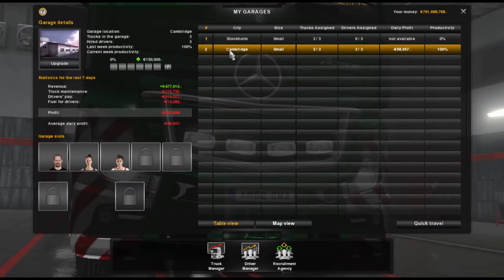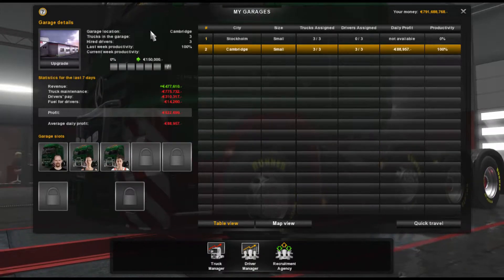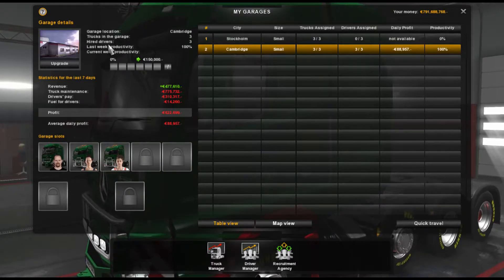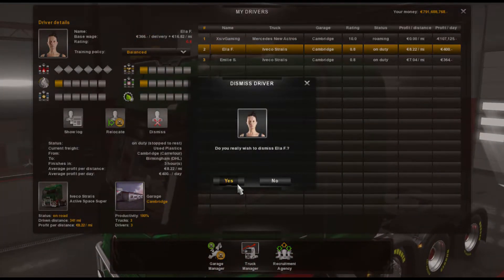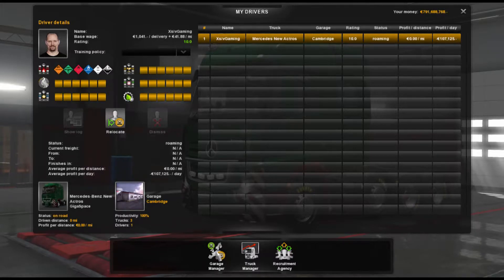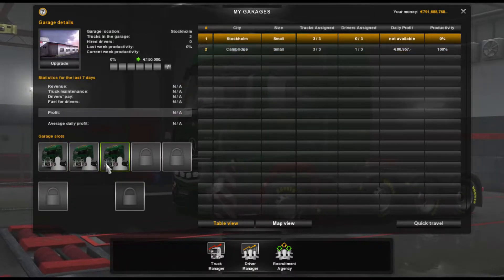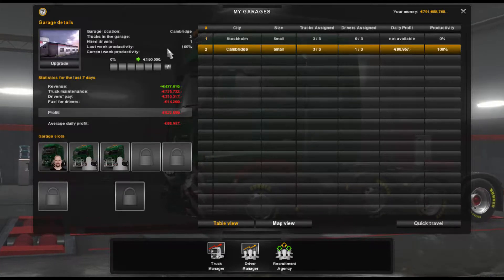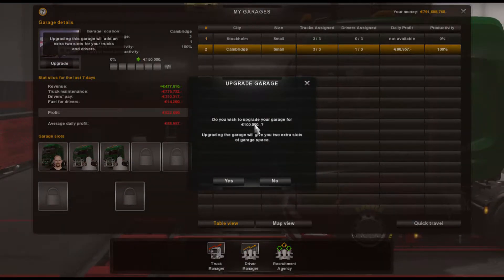We're going to have a massive spending spree today. So we click on Cambridge where we are. Cambridge garage location is in Cambridge - there we go. Trucks in the garage at the moment are three. So we're going to dismiss this worker first, we don't need that one. Dismiss that one. So we go back to the garage manager Cambridge - we've got two spare trucks there, and hired drivers - well, we've only got us at the moment.